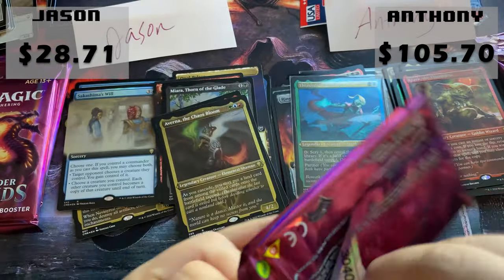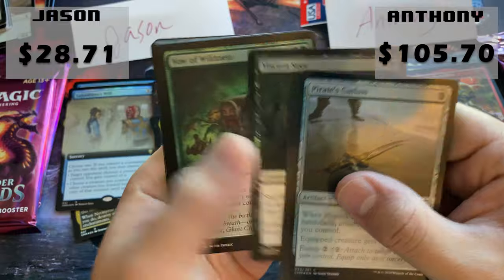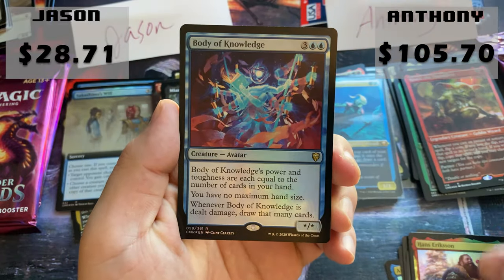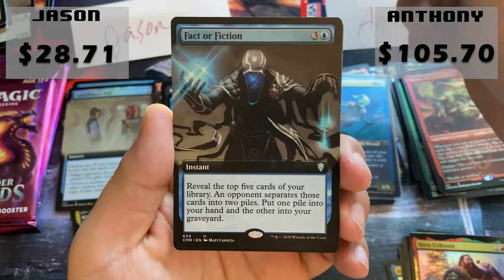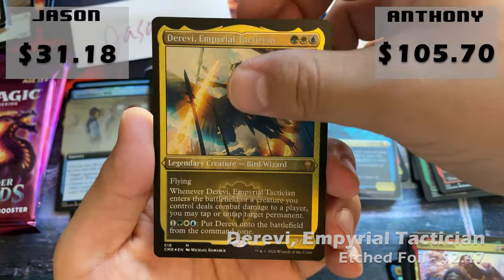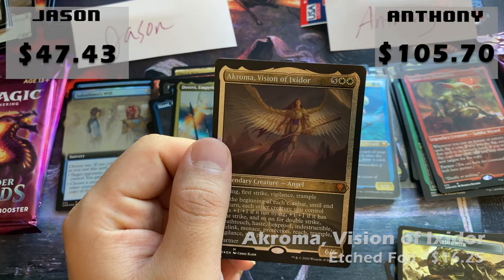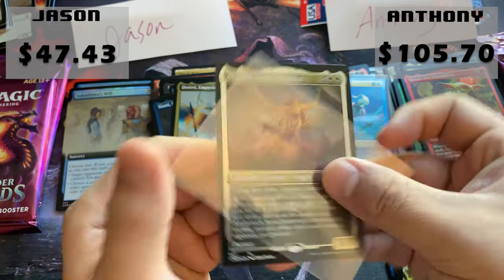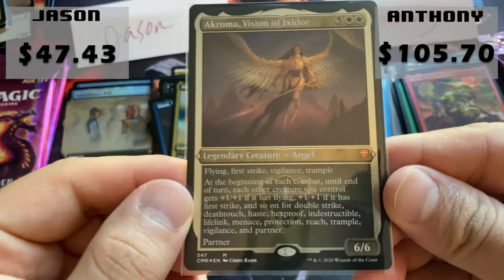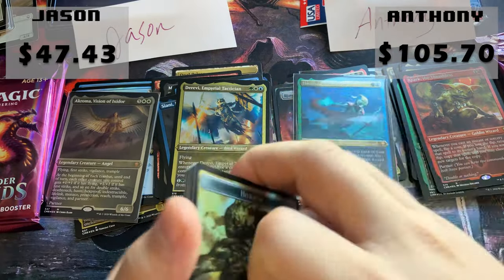Jason's pack — I think Anthony is still in the lead, no big whammies yet, so we're looking for those. Hans Erikson and Body of Knowledge — not a big whammy. Factor Fiction, Body of Knowledge again. Ciani, Terevi, and Akroma. Akroma's not a bad hit — it's one of the better pulls. She's such a strong and fun commander, and it's really nice that she got partner.